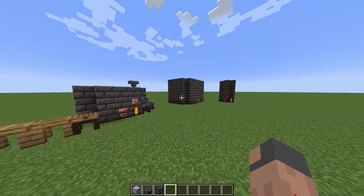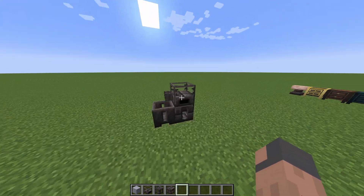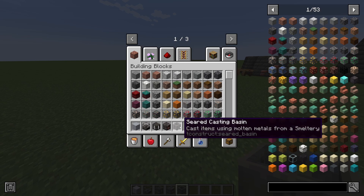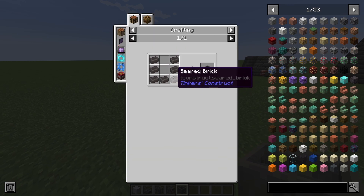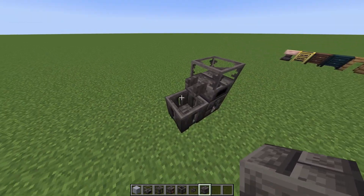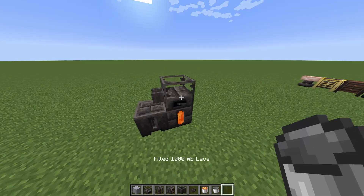To make the full smeltery we're going to need something called a smeltery controller. To make the smeltery controller you're going to need a seared casting basin, which is seven seared bricks, and a seared faucet, which is just three seared bricks. Then we put a seared brick in the casting basin and fuel it up.